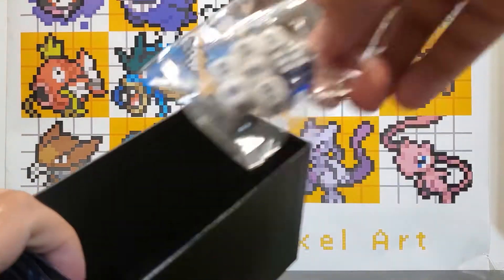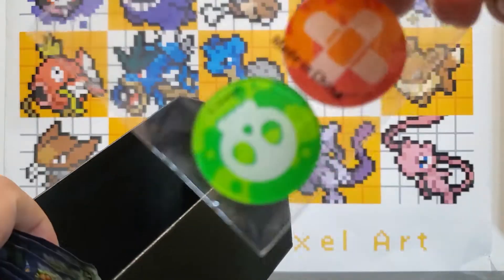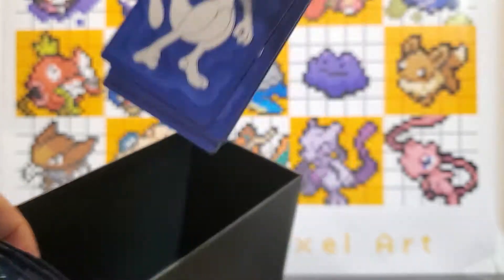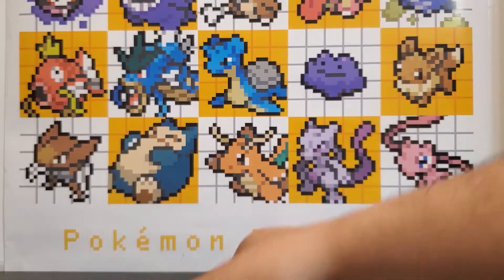Alright, we got our dice and markers, more damage counters, your ETB dividers, and what I think are 10 booster packs.